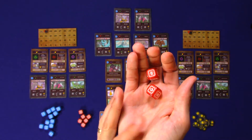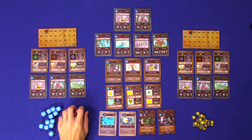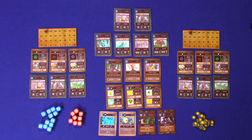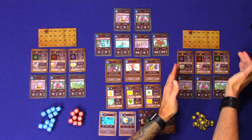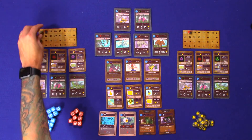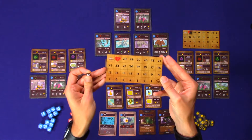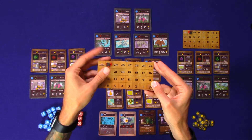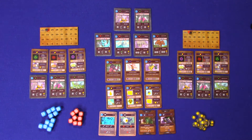These dice are stickered and I would not expect the final version to have stickered dice, but definitely go check out the Kickstarter for more information. This is set up for two players — here's player one and this is player two. The goal of the game is to be the first one to eliminate your opponent. Each player has a health card and you start with health on 30, working to whittle your opponent down to zero.